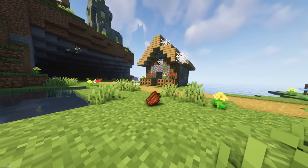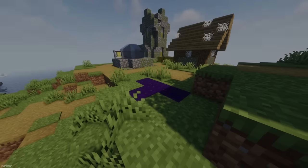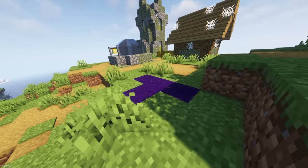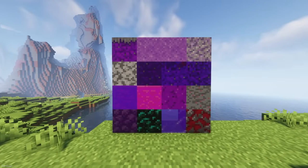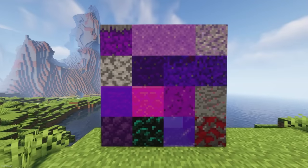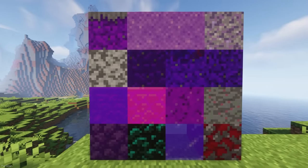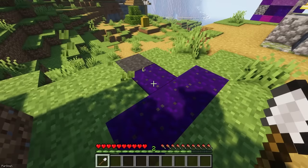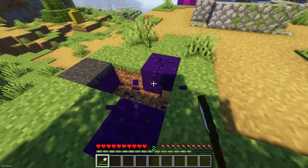When killing Zombies, they drop Rotten Flesh. When the Rotten Flesh despawns, it will now corrupt the land below it, adding a dark energy to your world. Lots of blocks can become corrupted, like Cobblestone, Sand, Dirt, Gravel and even Obsidian. Over time, the corrupted blocks will spread to other nearby healthy blocks, so you need to keep removing them.